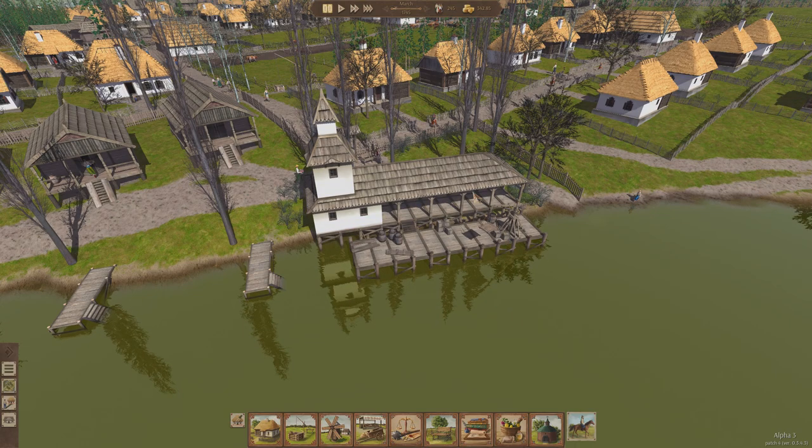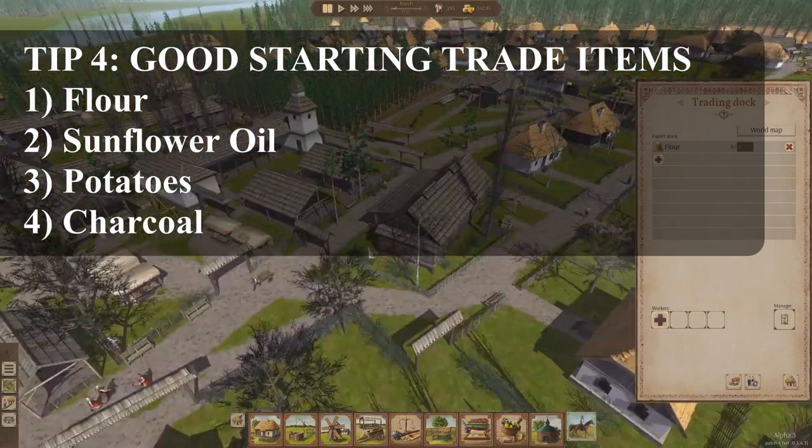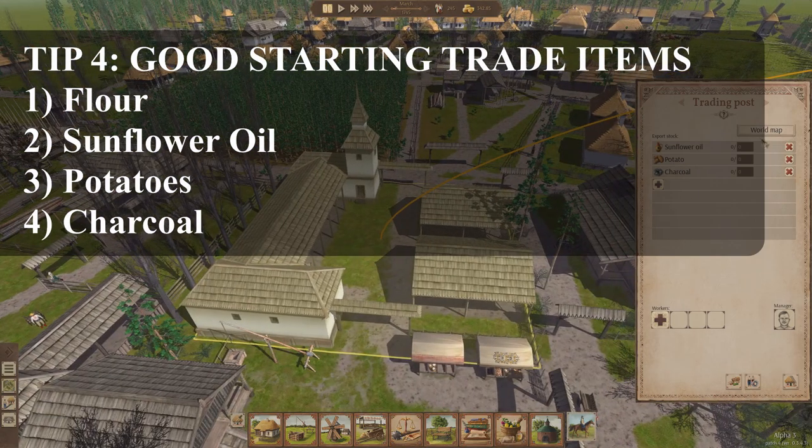So that is my recommendation: flour over here at the river trading post, and in your normal trading post you stock sunflower oil, potatoes, and charcoal. So now we've selected which ones we want to stock, and we want to decide how much we want to stock.